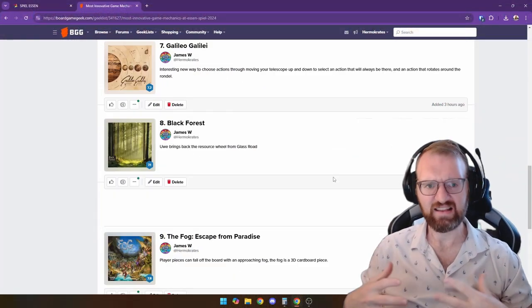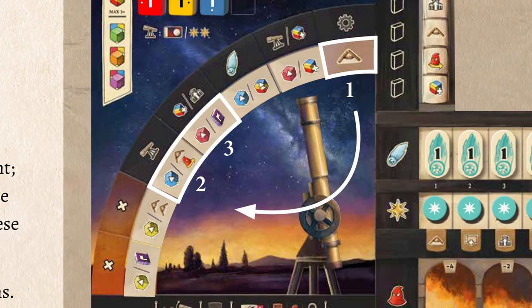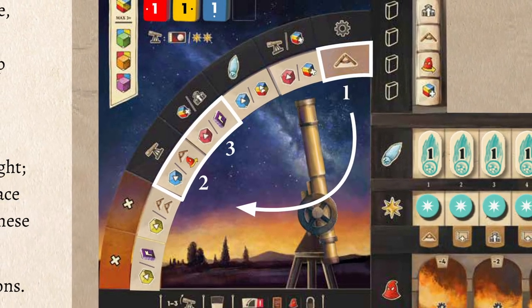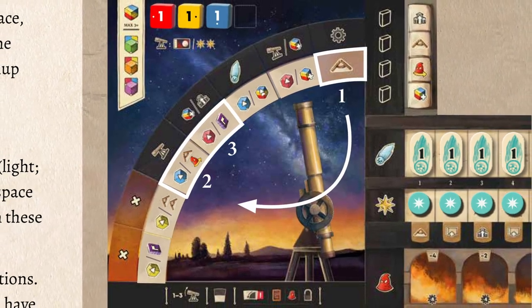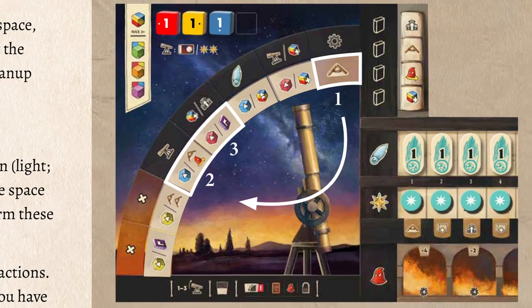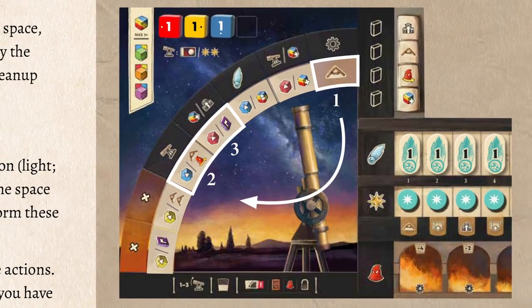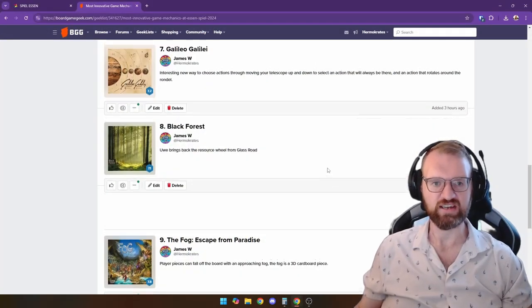At number 7 is Galileo Galilei. This game has a telescope that you point for your action selection, which is really neat and thematic. When you point it at an action spot, there is a permanent action that can happen there as well as an action that is going to rotate like a rondelle each round. So there's a double action thing going on there — I think that's pretty cool.